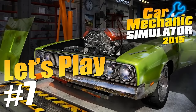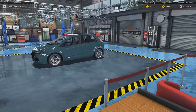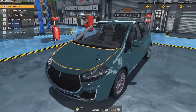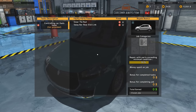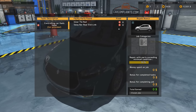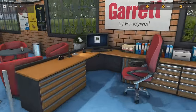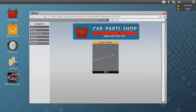Welcome back everyone to Let's Play Car Mechanics Simulator 2015. We've got a Royal Bianco here which has a problem with its controlling. It only needs an inner tie rod and a sway bar for the handling. Fast enough — inner tie rod.